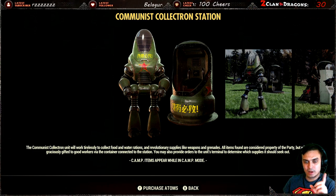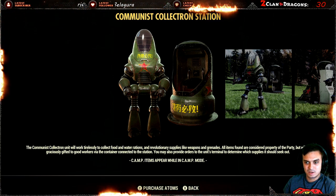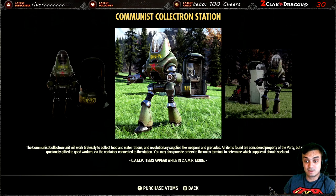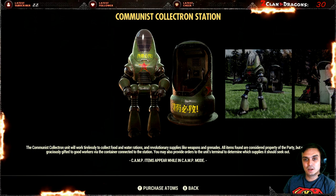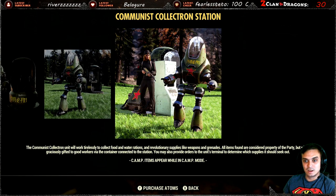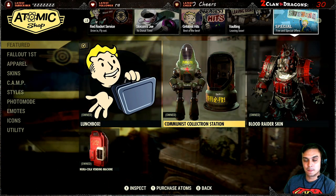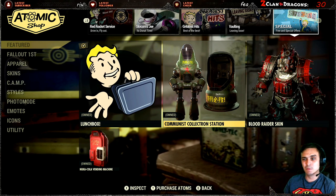Actually I did use it - I remember now. There was a bug with this assaultron where it used to collect a whole bunch of propaganda flyers in ridiculous amounts. So for those of you who actually use this collectron a lot, can you drop your feedback on it and let us all know whether it's worth getting? I know a lot of Zclan members use this guy and gave some good feedback, I just can't remember what it was right now.